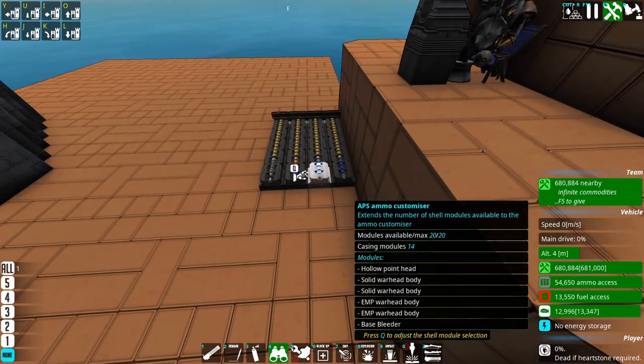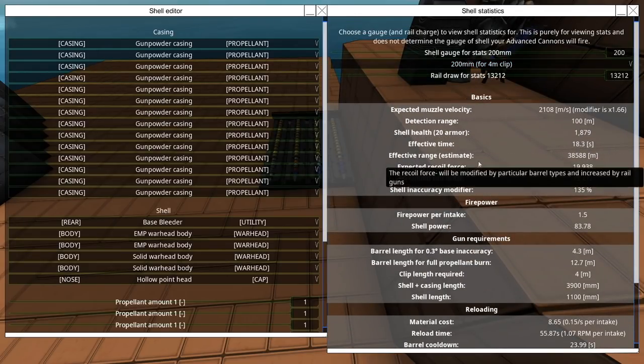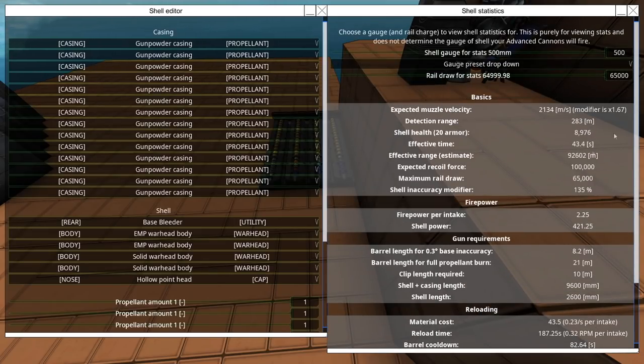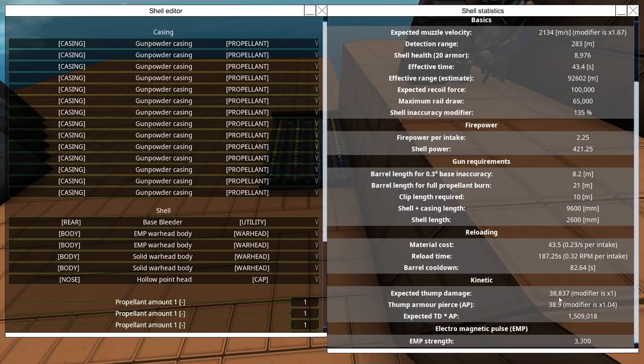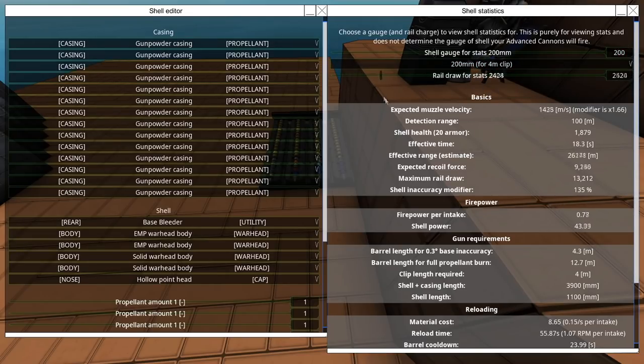If you make a railgun using shells like this, the AP goes up significantly so the thump now means it does almost full damage to metal, and just shy of 8,000 thump — and this is the 200 millimeter version. If you ramp it up all the way, that's almost 40,000 thump, almost 40 armor pierce, and 3,000 EMP damage, which will either just destroy things outright or the EMP jolt will probably finish them off.